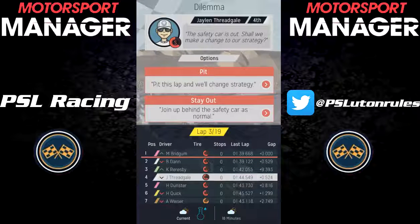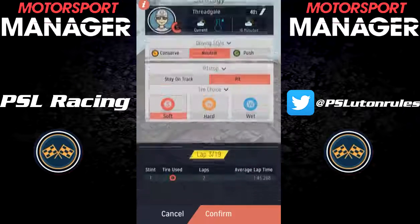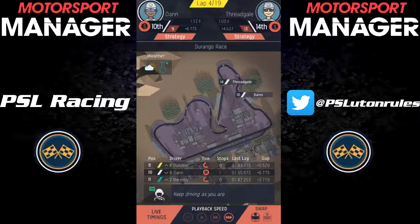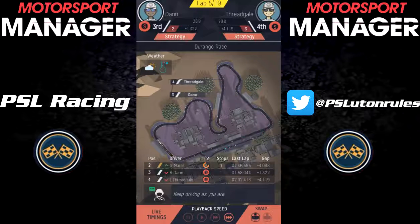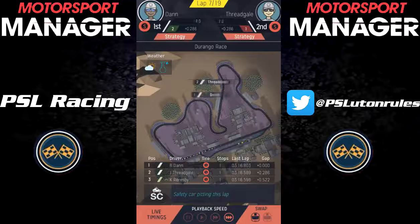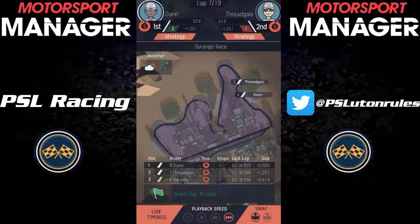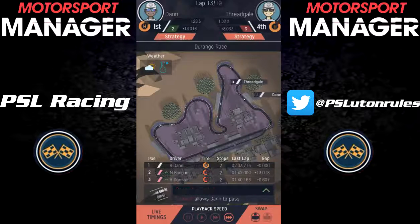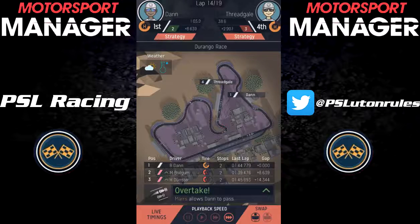We finally had our first properly interesting race this season, as the safety car came out on lap 3, which left a bit of a strategy dilemma. We decided to come into the pit, and it meant we came out in 10th and 14th, so we lost tons of track position there. However, the other teams decided to pit later on, which is completely stupid — I don't know why they either didn't stay out or just pitted when we pitted. Either way, it meant our two guys were in 3rd and 4th. Then even better, once the safety car came in at the end of lap 6, the two guys ahead of us pitted, so Billy Dan and Jalen Fredgale were in a 1-2 position for Scuderia PSL.